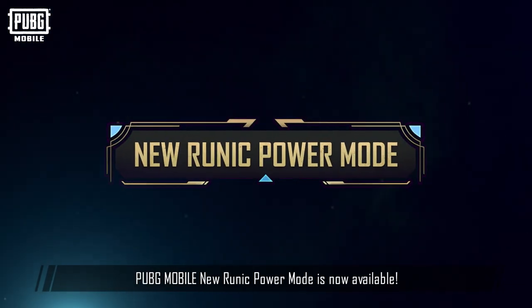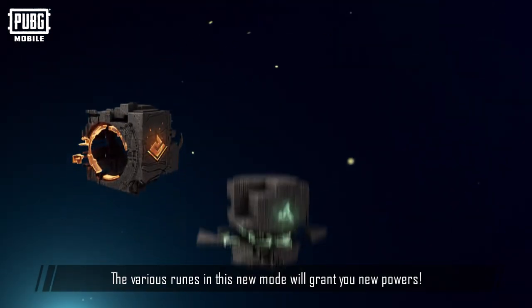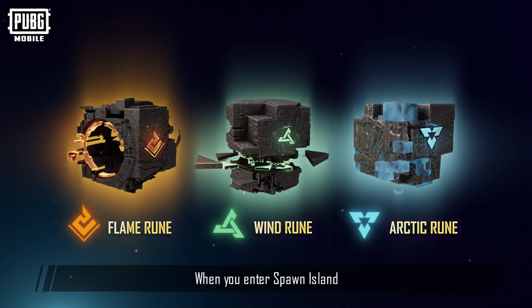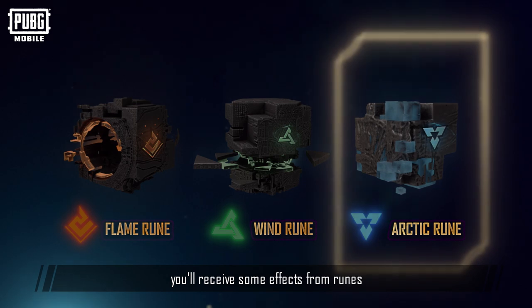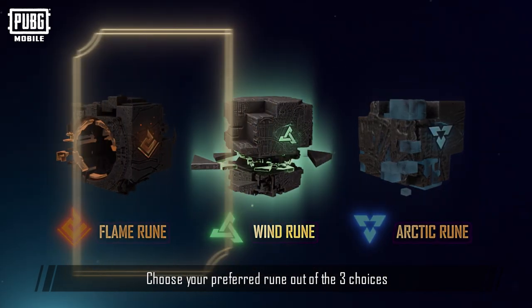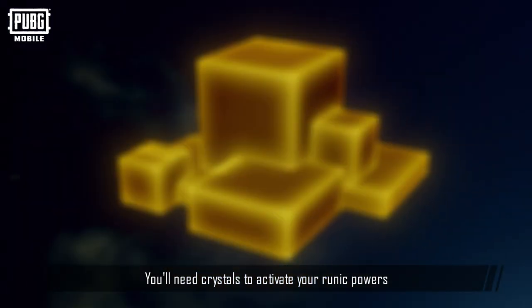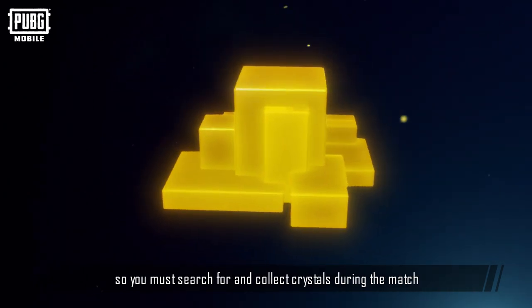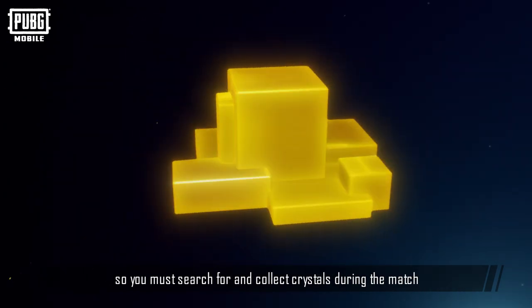PUBG Mobile's new Runic Power Mode is now available! The various runes in this new mode will grant you new powers. When you enter Spawn Island, you'll receive some effects from the runes. Choose your preferred rune out of the three choices to bring into the match. You'll need crystals to activate your runic powers, so you must search for and collect crystals during the match.